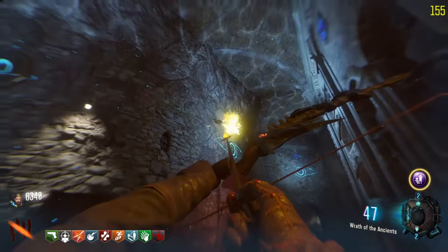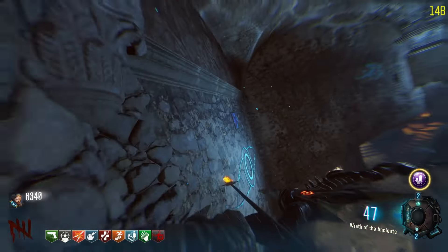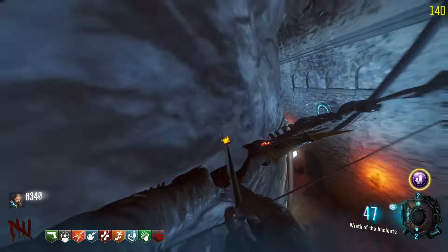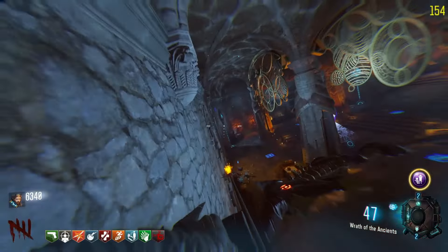Next you have to turn on the anti-gravity. Once the anti-gravity is active, run on the walls and hit these little panels — once you run across one it'll light up. You have to hit five panels on the wall; just follow the video for the locations. You have to do it without falling down to the ground.